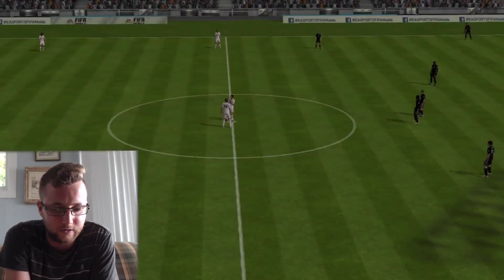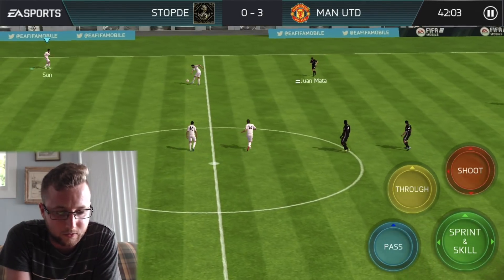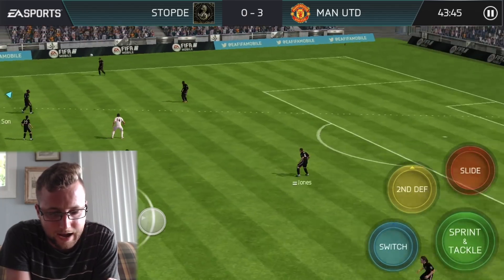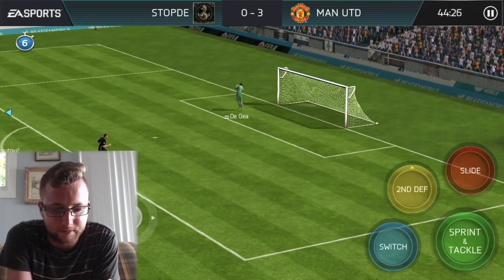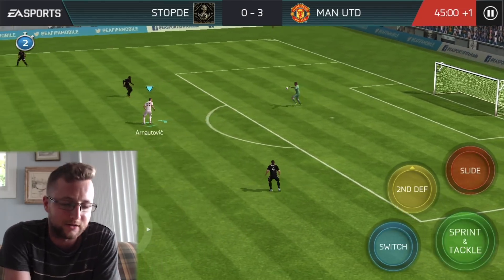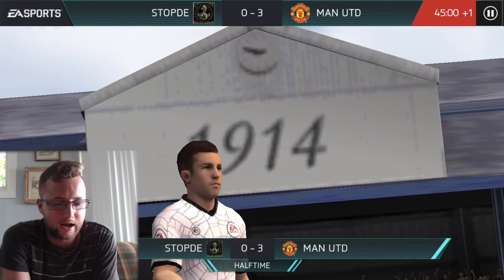Down on Manchester United here, starting this off. Putting it across the outside, Ronaldo puts it back to Sun. He's got Mata there — he goes from half, a beautiful shot from half, but he's not going to get it past De Hea. I suppose from half that kind of makes sense. He's going to boot it out there and it's going to be the second half.